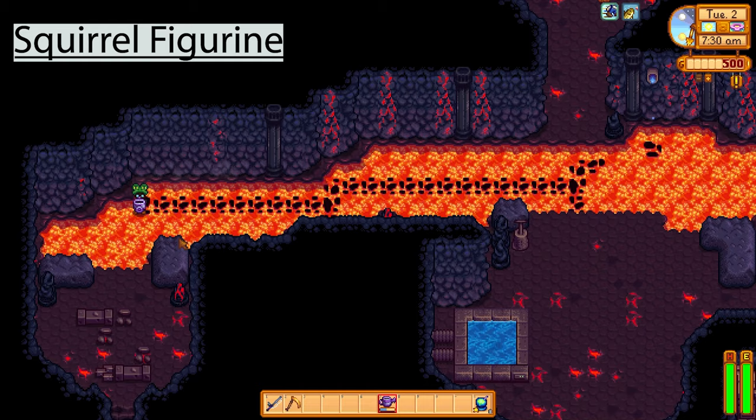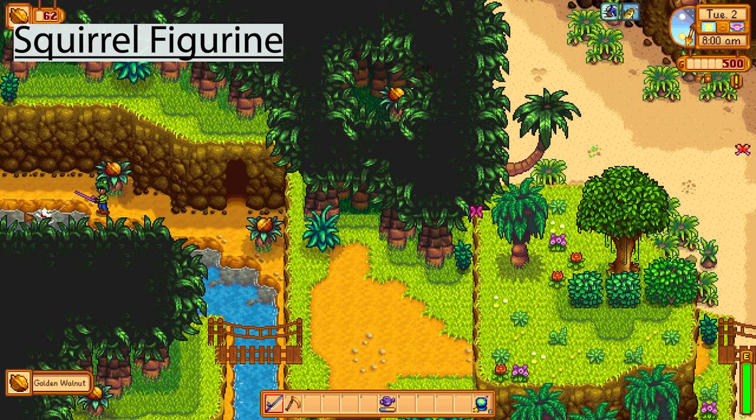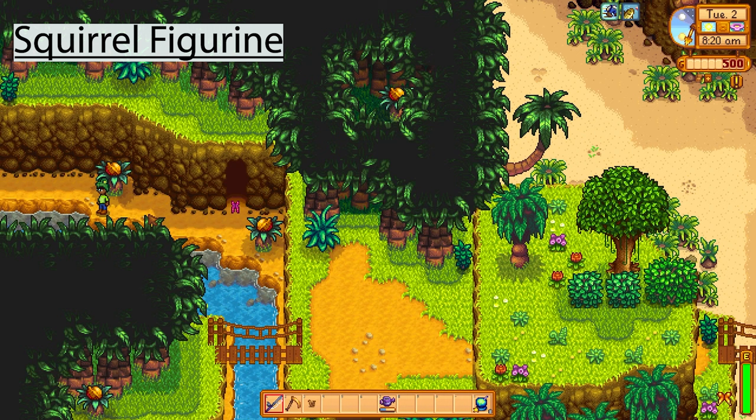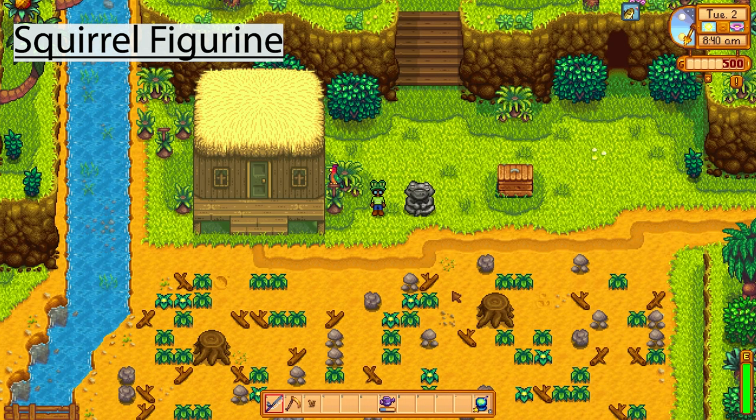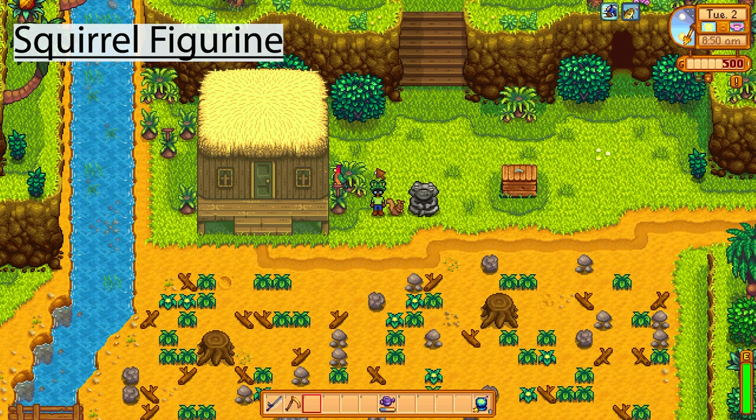The next one is a squirrel figurine. Instead of going into the actual volcano dungeons, take a sharp left at the start and make your way over to this little bank. If you fish around that spot you should pull the squirrel figurine out in a couple of attempts. It's a decoration you can put inside or outside your house — it adds a nice aesthetic to the farm.